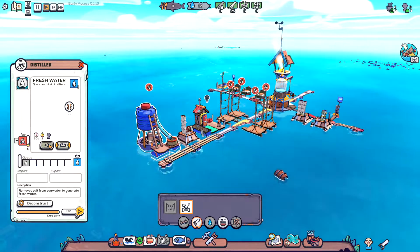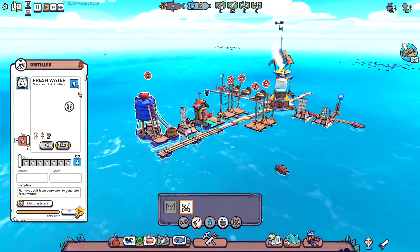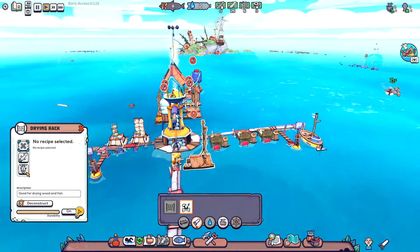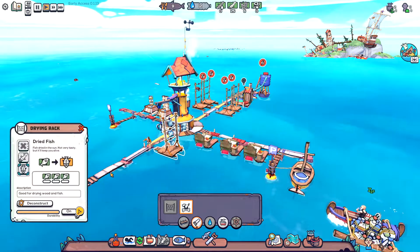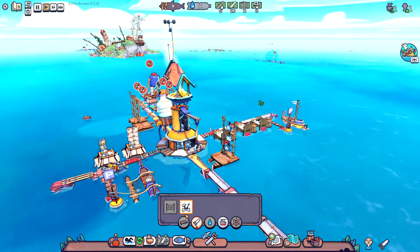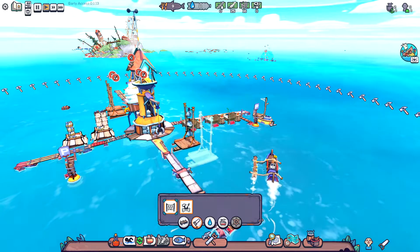To dry fish we click on the drying racks and select fish. Fish works the same way as wet wood — when the meter finishes the fish are dry, and drifters grab them off the rack and use them as food. I'll build a couple more drying racks specifically for fish once we have the plastic.